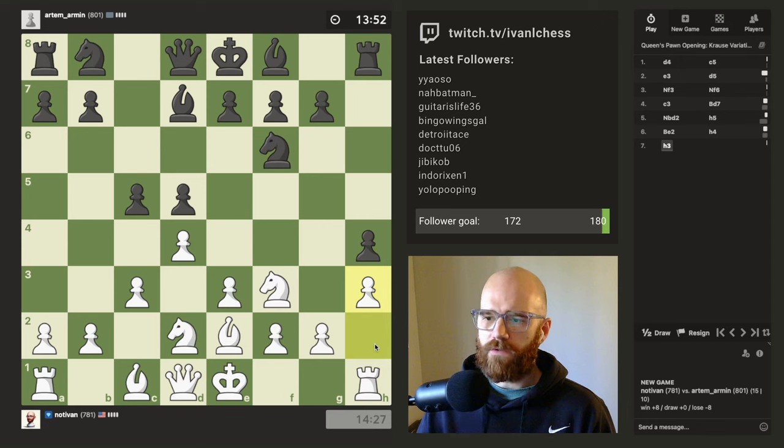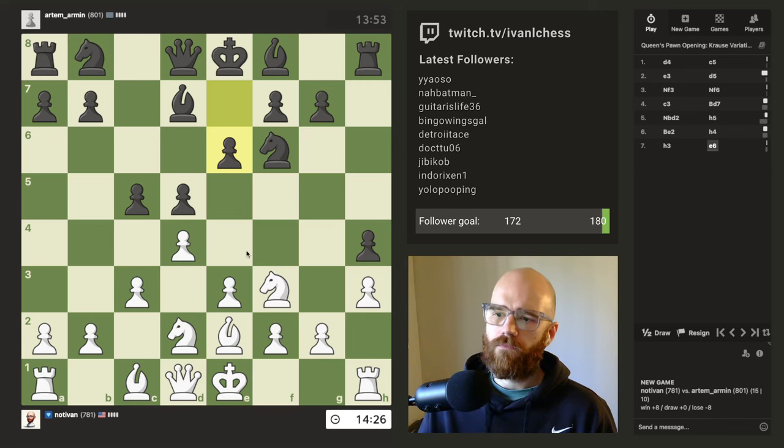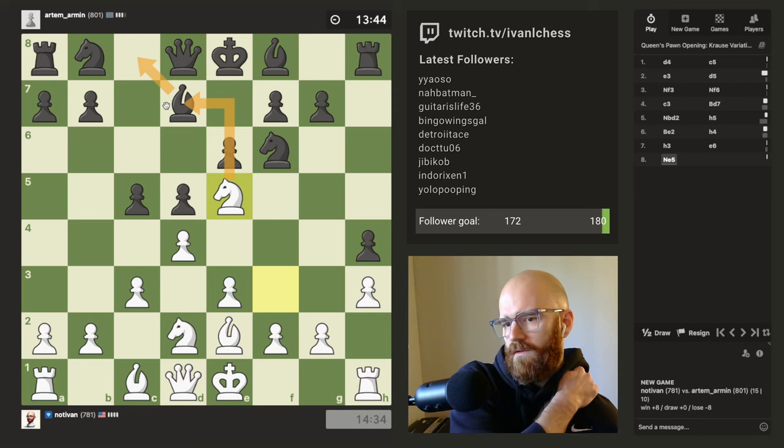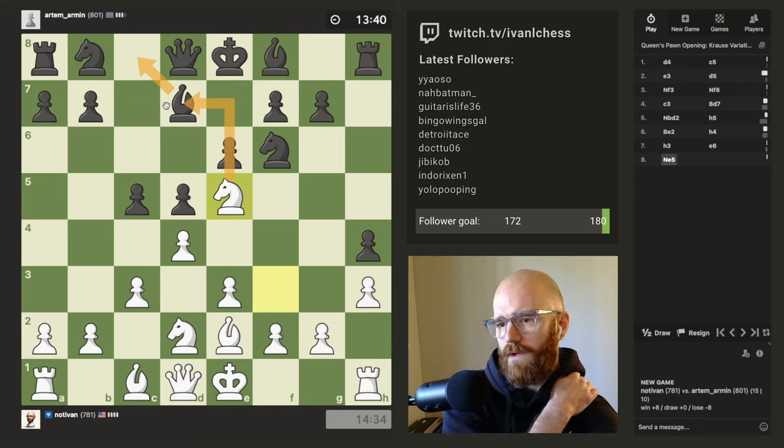I'm just going to block his advancement here. Probably E5 at some point — that's probably the play. I'm going to play E5 here, just because he can't attack. It attacks the light square bishop here. He's almost forced to just run back to the bishop's starting square.